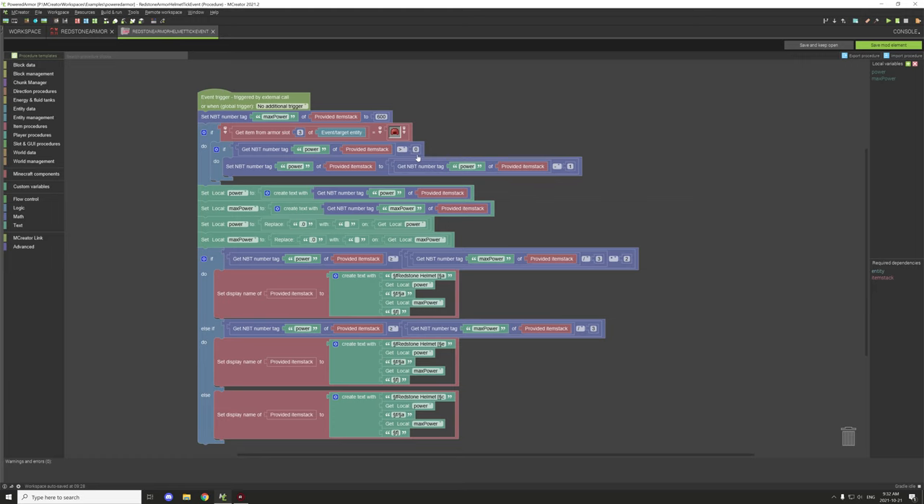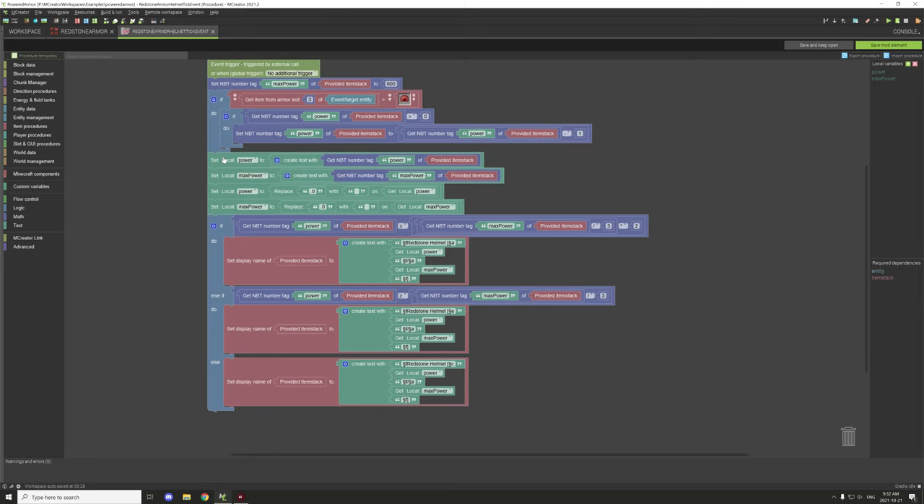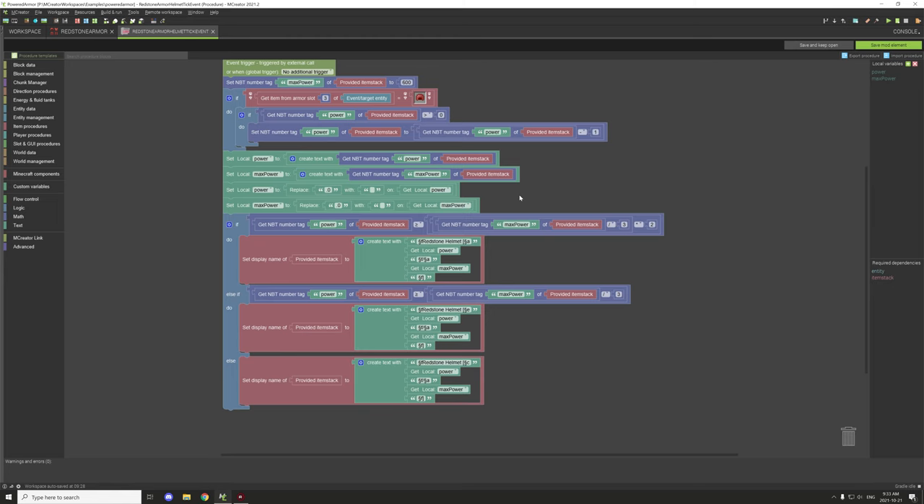We test if power is greater than zero — 0.01 or higher. If true, we set the NBT power value to power minus one, decreasing the energy. We also have local variables: lowercase 'power', lowercase 'max', and 'pPower'. These are used for the display name to look tidier, because leaving the raw variable would show a trailing '0.0' which looks messy.